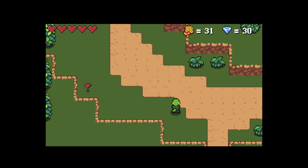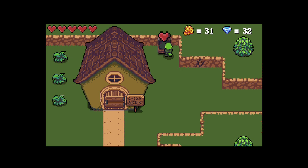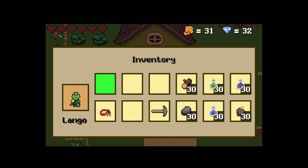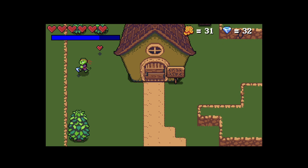We can hit the bushes and randomly they can give us gems or hearts. We have signposts, we have chests, we have a simple inventory that we can access by pressing the I key and we can use potions. We can use the bandana to turn Lango into Liu, because of course I wouldn't miss the chance to destroy my enemies with Ladookan.